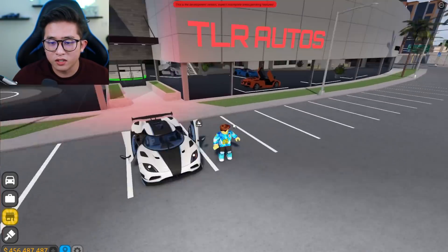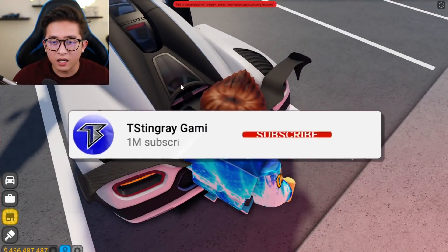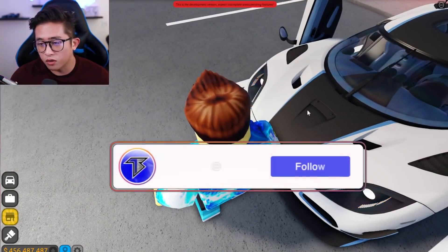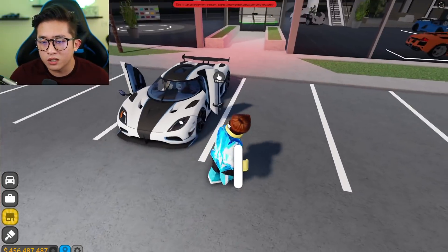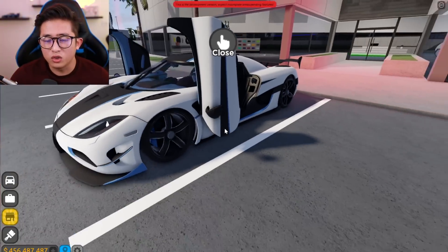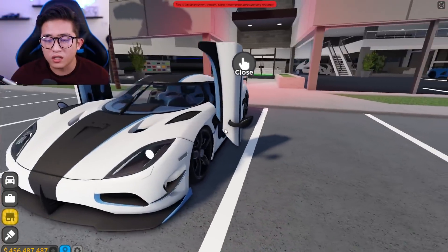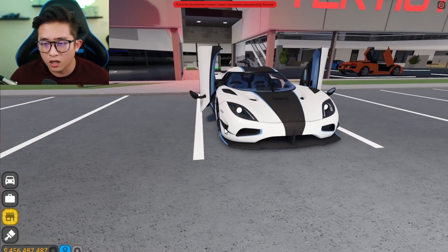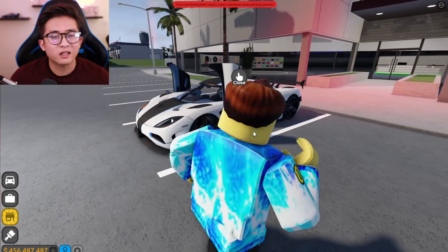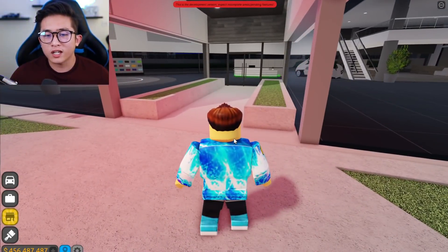We are in TLR Autos where we have the brand new dealership — it looks amazing. I have my Koenigsegg right over here. I can't open the trunk, engine bay, frunk, or front trunk just yet; I think that'll be in the final release. You can see the interior though, with those double helix doors — I think they're called quadrilix or trihelix for the Koenigsegg Agera.